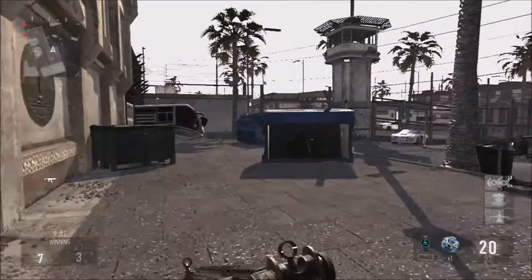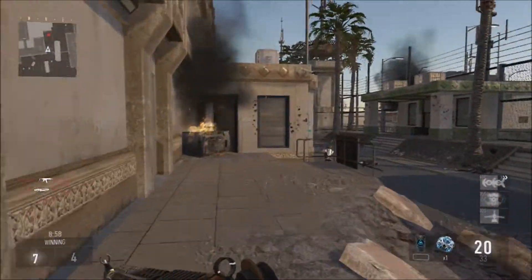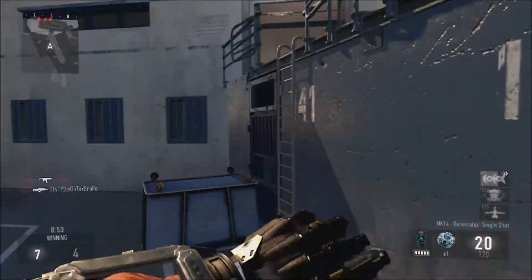For Perk 2 we got Blind Eye, which is going to help you stay off other people's killstreak and scorestreak things. For Perk 3, courtesy of our Perk 3 Greed wildcard, we're gonna have Blast Suppressor — which is necessary — and Scavenger.